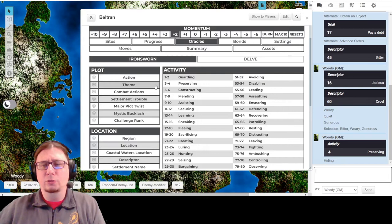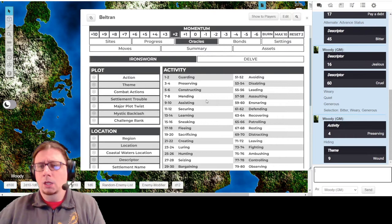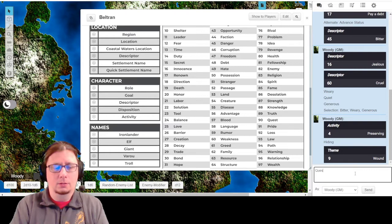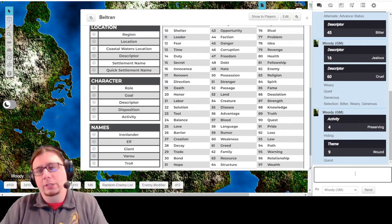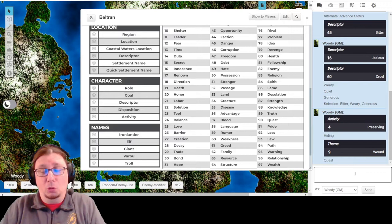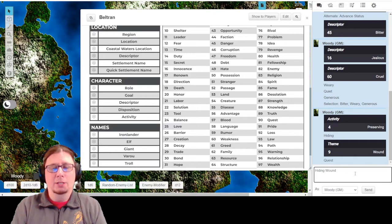Hiding a wound - or preserving a quest. Probably not preserving a wound, but what's the alternative to wound? That would be 90: Quest. Both of those could be really cool. He's either hiding a wound, or preserving a quest - maybe he already had a quest, he has another goal, he's honorable even though he's been kicked out. I kind of like both of those. I'm going to write down both just in case. The whole idea of this is to generate inspiration for your character idea and get a sense of how that all works.